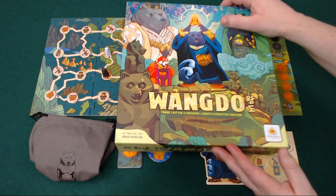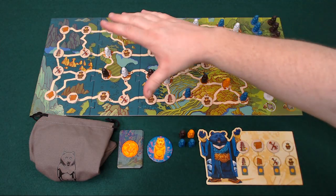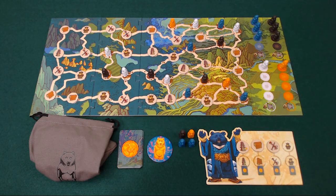In Wangdo, each of the players is a Prince of the Bear Kingdom and they're going to be travelling the land, erecting these sacred bear steles in the four different areas of learning to prove that they are worthy of the throne once the King passes away.